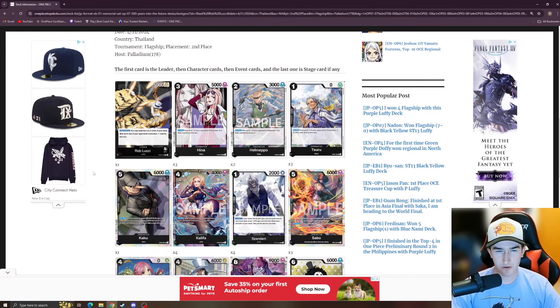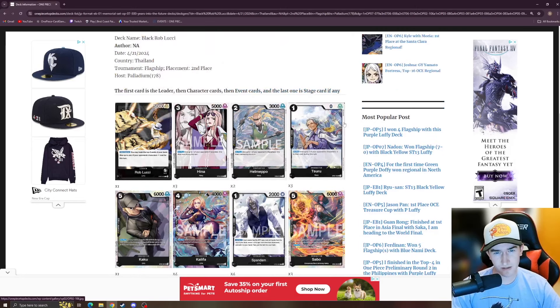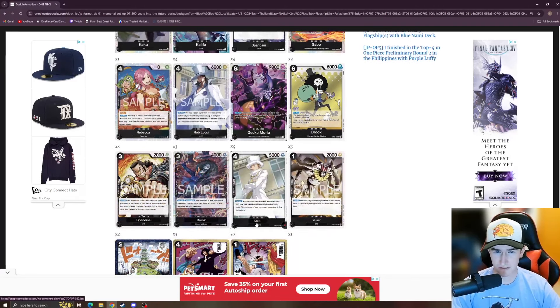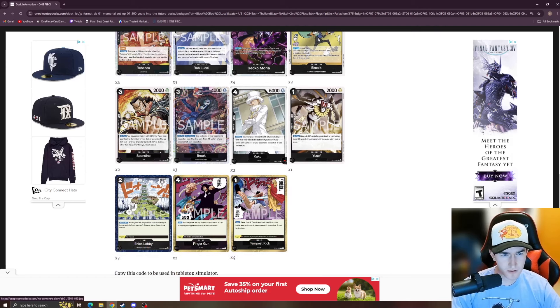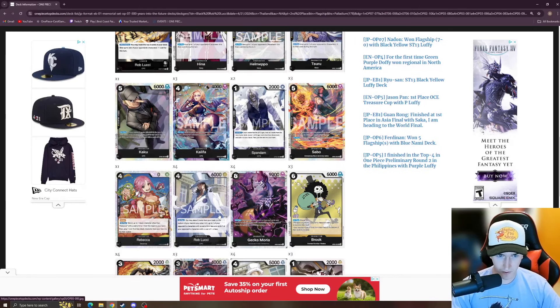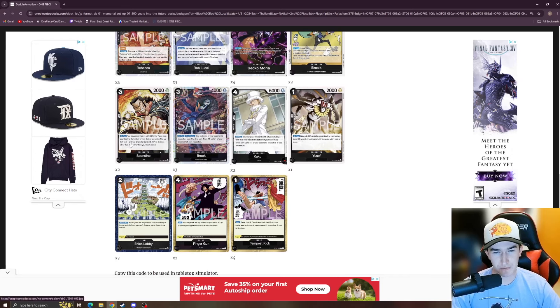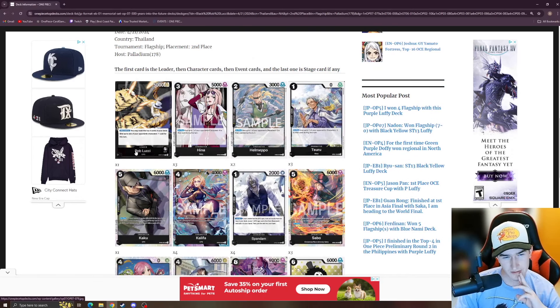Next up we have another mono-black deck — Rob Lucci from OP07. This new Lucci leader, when attacking, may trash the top two cards of your deck to give one of your opponent's characters minus one cost. It's a mix of everything: Morias, Navy, CP9, Sabos, and newer cards like the Kakus, Yusufs, Spandalins, Brooks, and Ennis Lobby. I don't know a ton about this deck — I've just glanced at it on Reddit. I'll probably just stick with Moria if I'm playing black.